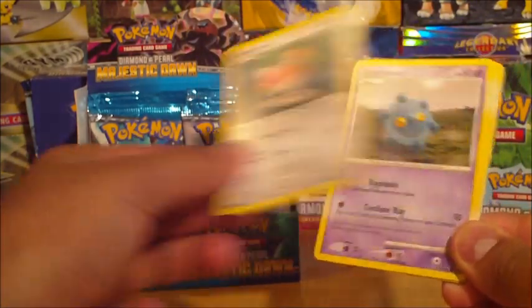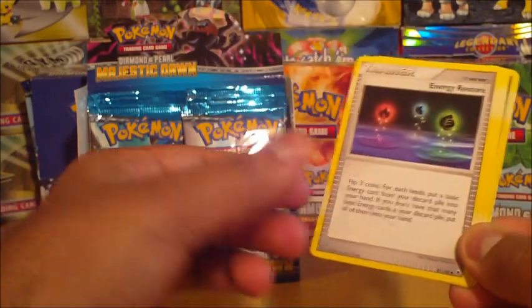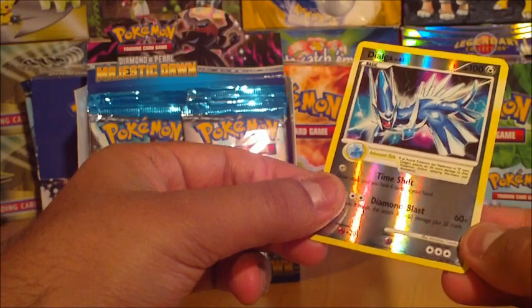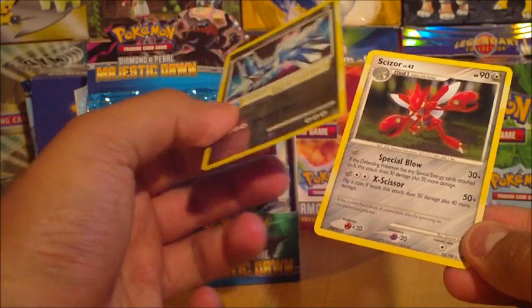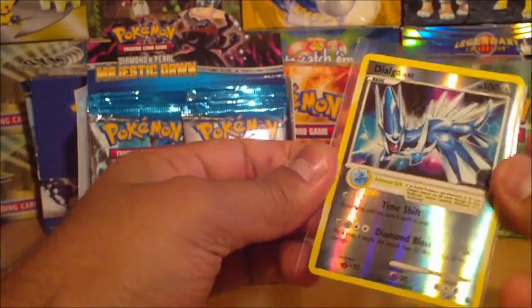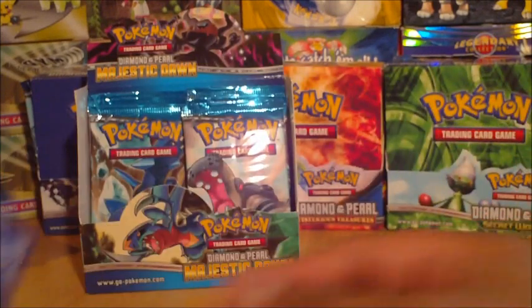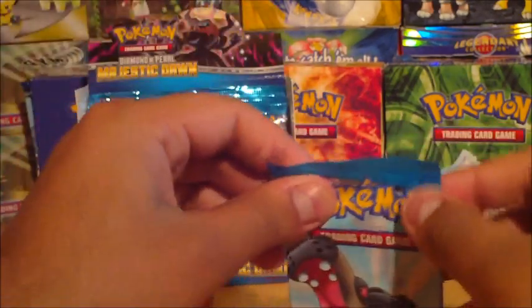Omanyte, Turtwig, Spinda, Bronzor, Energy Search, Pachirisu, Energy Restore, Scyther — ooh, look at that Dialga! Dialga in this set is pretty awesome. That's a Rare Reverse, and there's a Scizor rare again. That looks like it's going to be a Holo too — I hope I get that Holo. Palkia and Dialga, very good. Quite surprised. That's why I wanted to do these older sets.